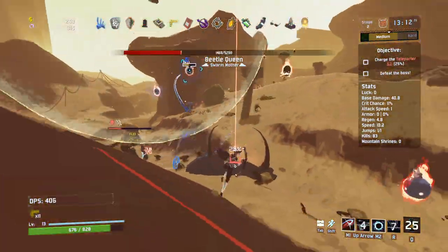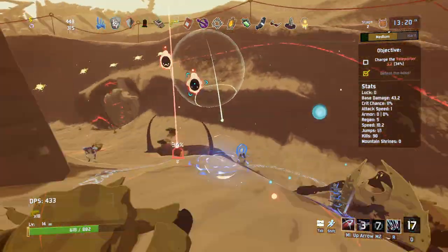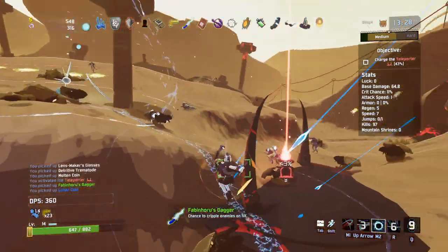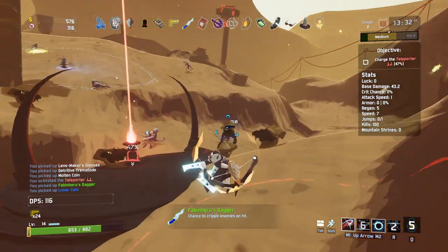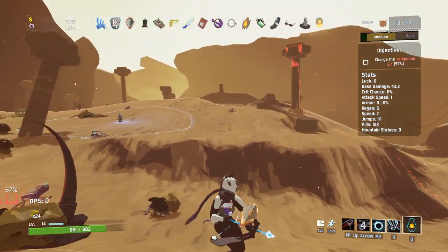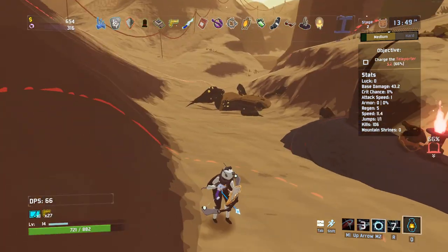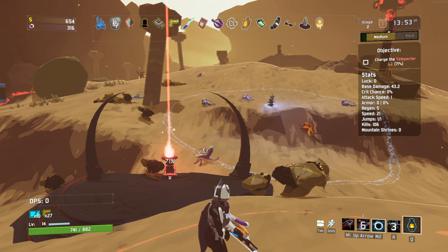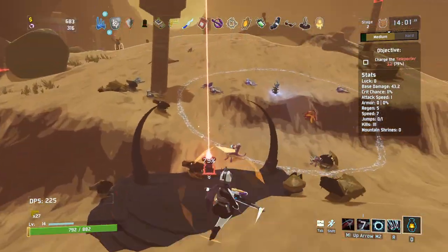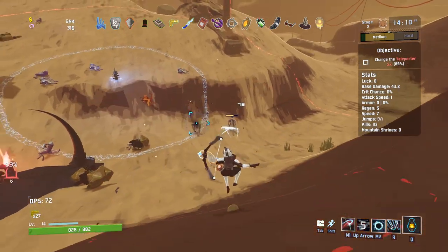A little bit scared of the amount of enemies coming at us right now, but looks like we have enough damage to deal with it. We got a dagger — chance to cripple enemies on hit, which I'm guessing stops them moving or hitting. We also have a little DPS meter in the bottom left thanks to the Better UI mod. I don't know how many episodes we'll do with this — it'll be an odd series I'll throw out here and there.